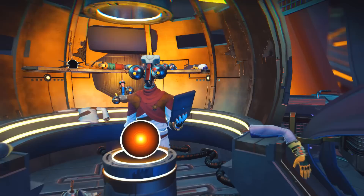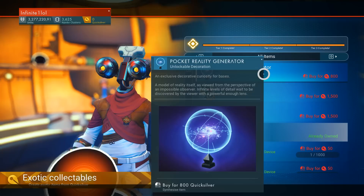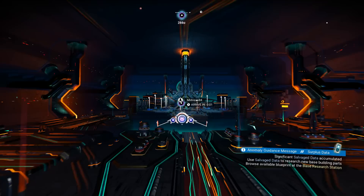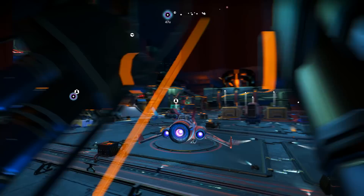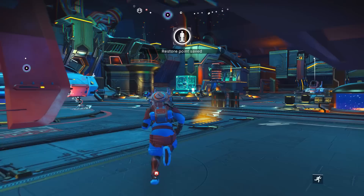Last but not least, soon enough we're going to have community missions, which will reward us the quicksilver we need. There will be customization options at the quicksilver vendor, cool stuff to add to your base, vanity items, trophies — things you normally wouldn't be able to get otherwise. These are just some of the things I do in my new playthroughs. I'm not always rushing — just taking my time and having fun. If there's anything else, let me know in the comments, and a thumbs up would be super appreciated. Don't forget to subscribe and activate the notification bell.